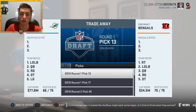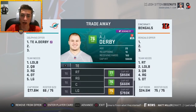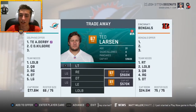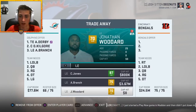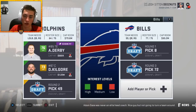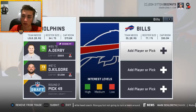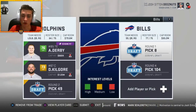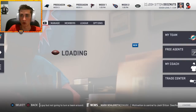We have a ton of cap room now and will be extremely active in free agency. Year one is going to be pretty bad — we don't have a lot of redeeming qualities on offense. I'm trying to ditch terrible contracts as well. The last trade I'll make: AJ Derby, Daniel Kilgore, and a second-round pick next year gets me a first and a fourth this year from the Buffalo Bills. That is accepted.